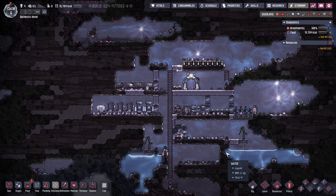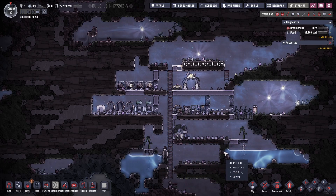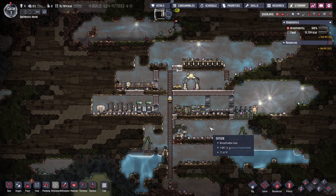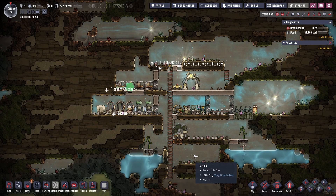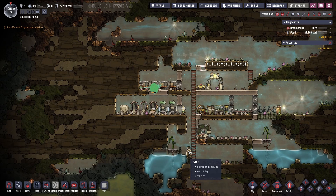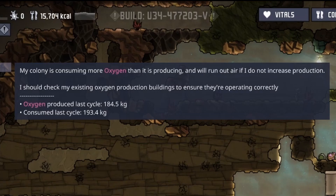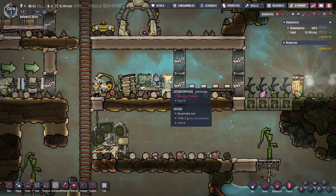In this first week tutorial for the series we've gone through setting up the basic necessities for our dupes. Today we'll focus on making a few minor adjustments to the base. We've got a slight problem here with insufficient oxygen generation, but you can see it's not really that serious.